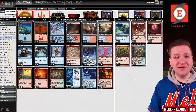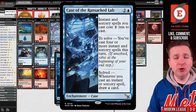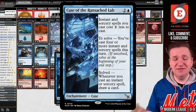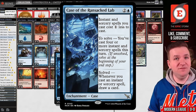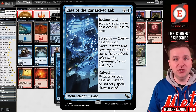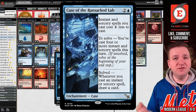What is Case of the Ransacked Lab? It's a brand new card from Murders at Karlov Manor. For two and a blue, you get a saga-like enchantment called a Case. It has a static ability where your instants and sorceries cost one less, like a Goblin Electromancer. Then you have to solve the case. In order to solve it, you have to play four instants or sorceries.